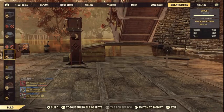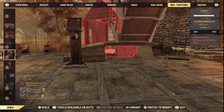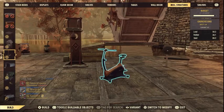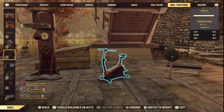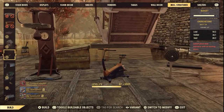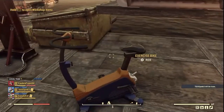To find the exercise bike, go under miscellaneous structures and look for the other exercise equipment. Usually the punching bag is the one that shows up, the weight bench is also there, and that's where you will find the exercise bike. If you just recently acquired it, it will also be under the new category.